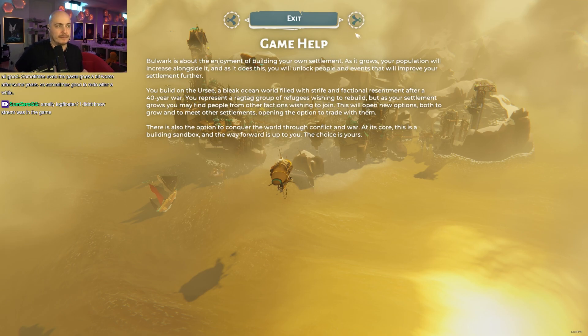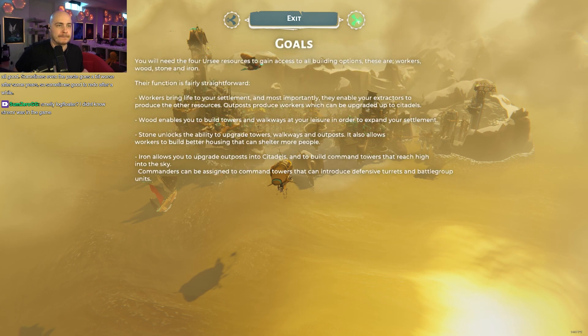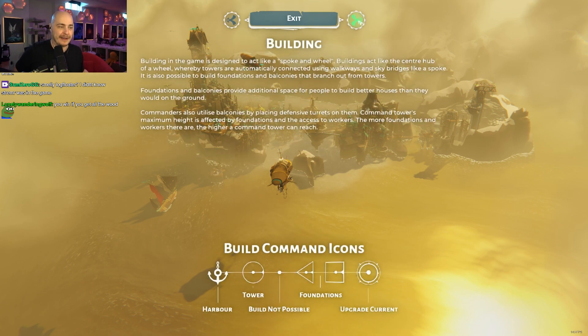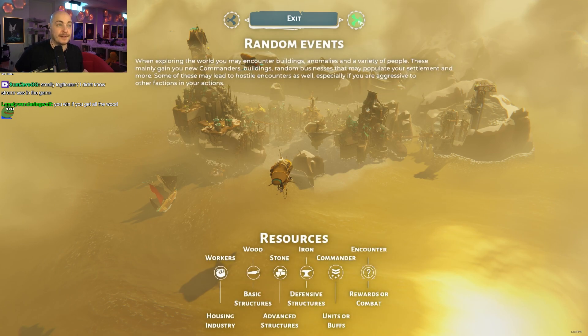I think it's just expand. Take over the world. Smelly log floater? Yeah, I noticed that name too. Trade routes, command towers — you have to have random events.